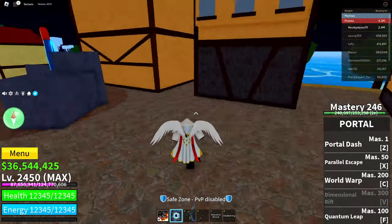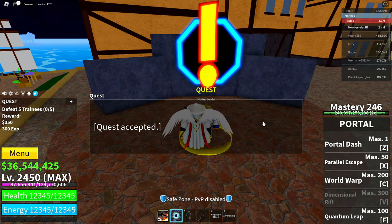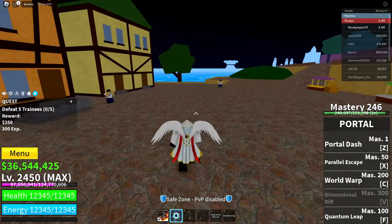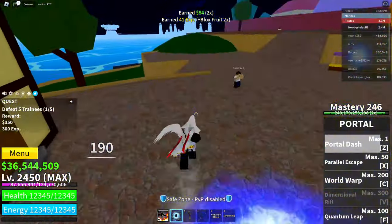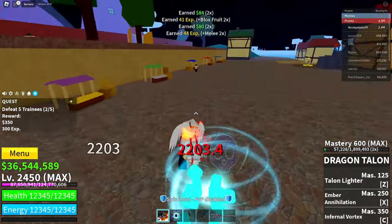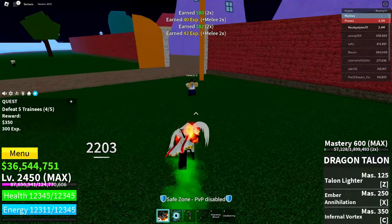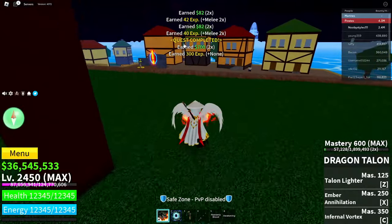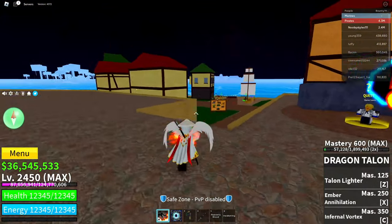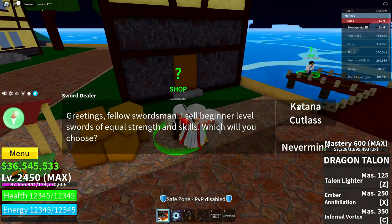Now get yourself a quest — any quest. I recommend this one because it's the easiest; you just have to go a few feet. Complete the quest, because what we're trying to do here is save our game. Completing the quest saves your game progress, which is what we need. As you can see, we got some money, and when the money adds up it saves — and when it saves, you basically save your glitch.